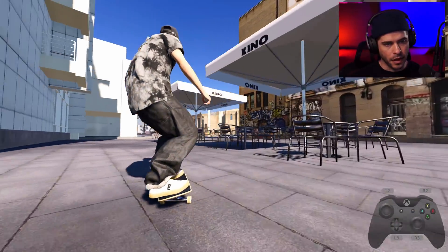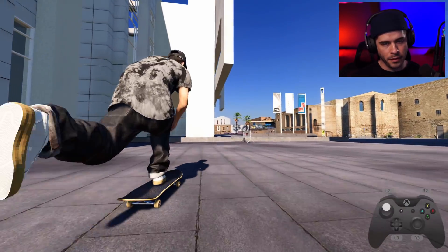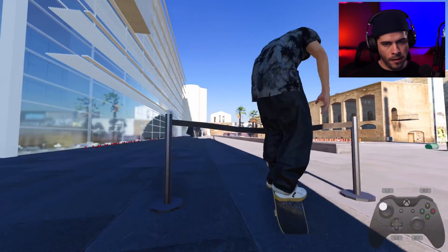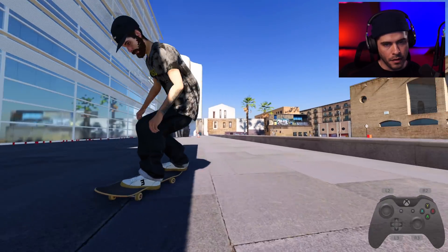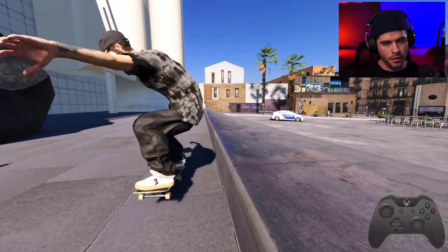Oh that was weird. Okay here we go — here's a hippie flip coming up. Little black round big flip. Oh yeah, we did it! Nice. That's a nice little line — let's go over here for fakie crooks.